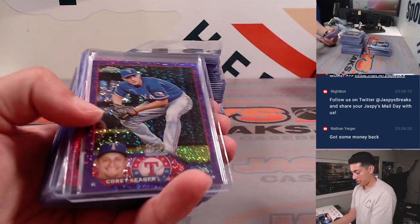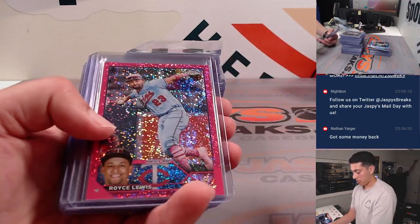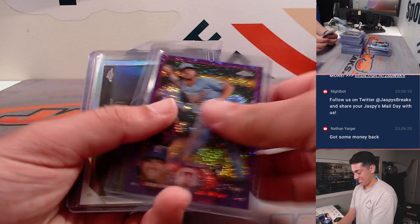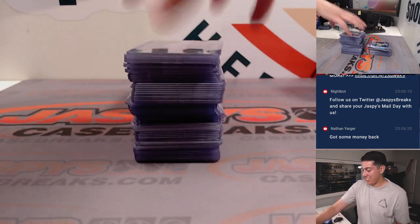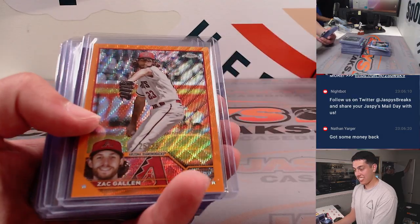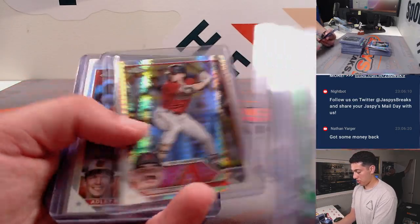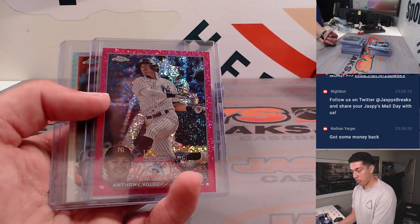JJ Bladet. Gold Bubba Thompson. Another negative Jordan Walker. Purple. Shohei Refractor. Zach Gallin orange out of 25.